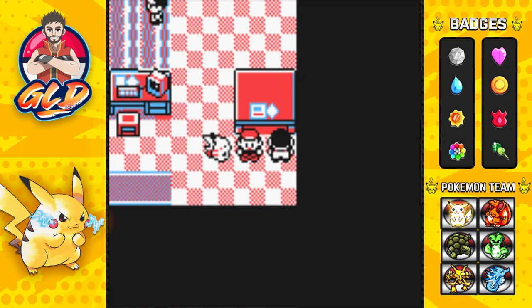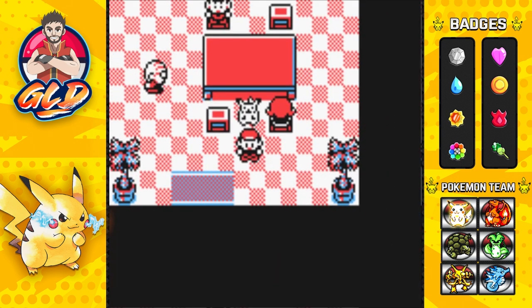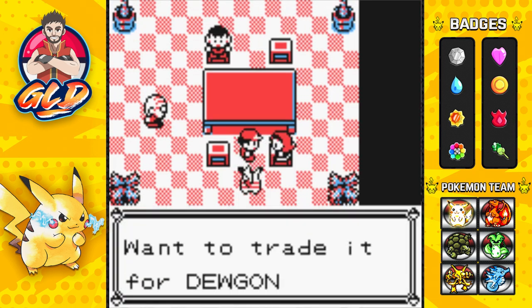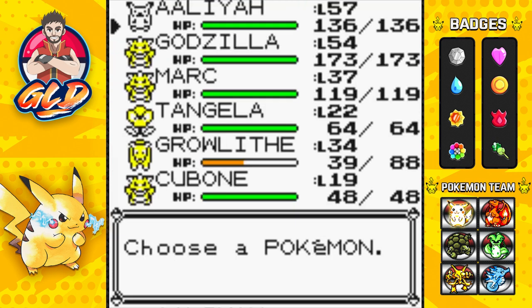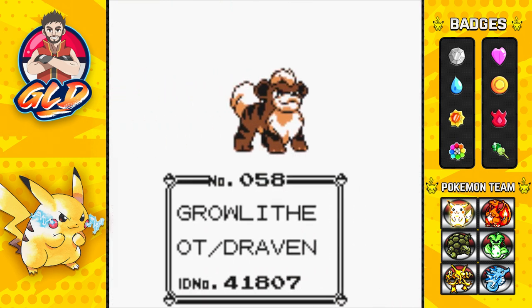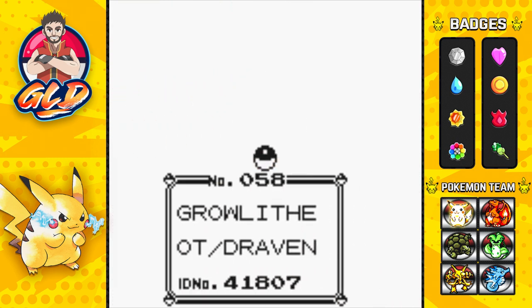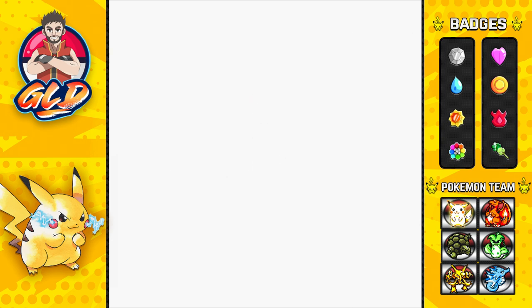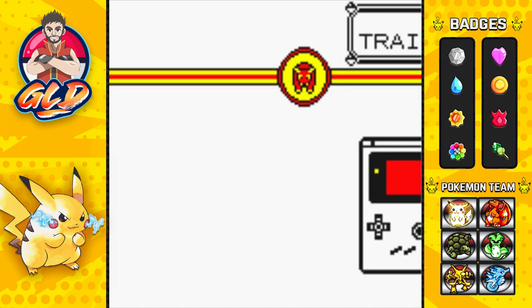We've got another Pokemon to trade, so I'll be switching out some Pokemon. Completely forgot about this one — if you talk to this young lady right here, she is looking for a Growlithe and you can actually trade it for a Dewgong. We're going to send over our extra Growlithe and be traded a pretty good Water-type Pokemon.